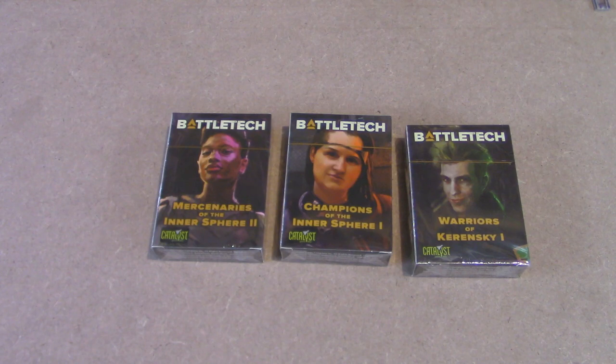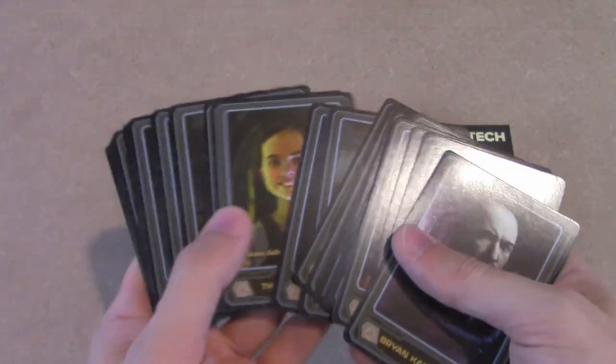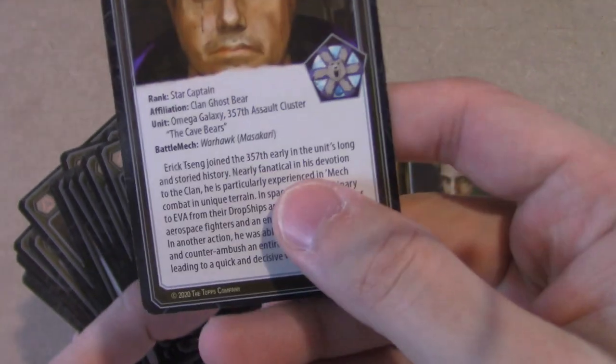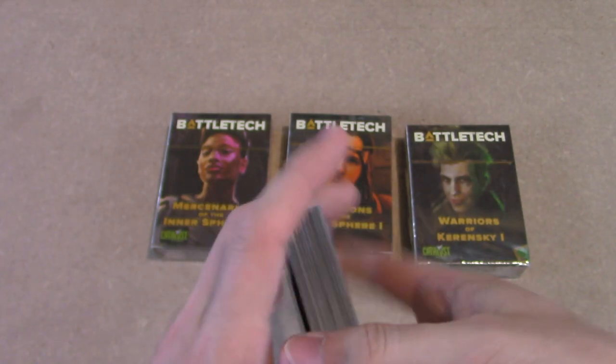Now let's talk about these card packs. In the first wave you got Mercenaries of the Inner Sphere, Champions of the Inner Sphere, and Warriors of Kerensky. They didn't really talk about what these really were, so I didn't know. It ended up being one of the things you could do with this Kickstarter is get a canon character, and this is how they did it. So we got a deck of cards — this is the Warriors of Kerensky one with the artwork people submitted for their canon character, and on the back they have their name, faction, and a brief description of the character. This is how they're going to make most Kickstarter backers a canon character.